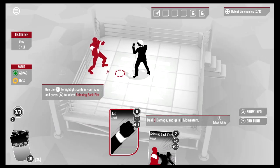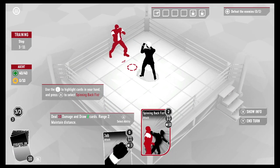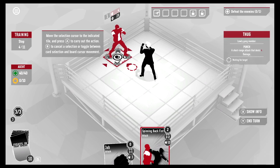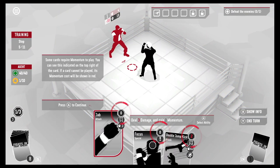Use the left stick to highlight cards in your hand and press A to select. We've got Spinning Backfist. Move the selection cursor to the indicated tile and press A to carry out the action. We're going to spinning backfist this guy — cancel with B. Let's backfist him! Whoa, he took 10 damage!